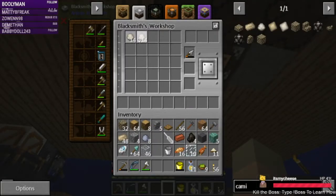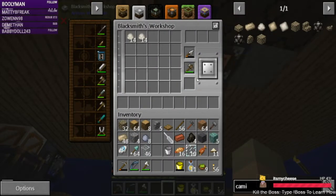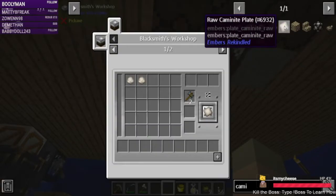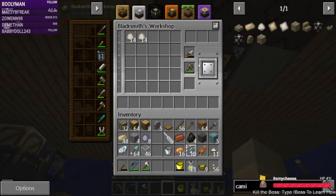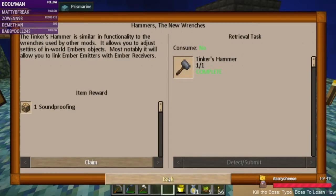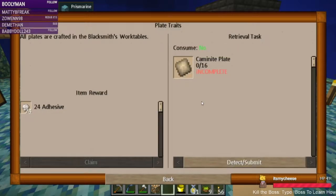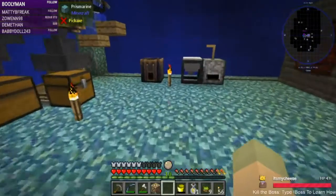Blacksmith's table, and it needs a hammer. And something else apparently. How many of these am I going to need to make — I didn't even look at that. Let's get the soundproofing block — 16, and I've got 14. No, I've got 28. But I need to cook them.